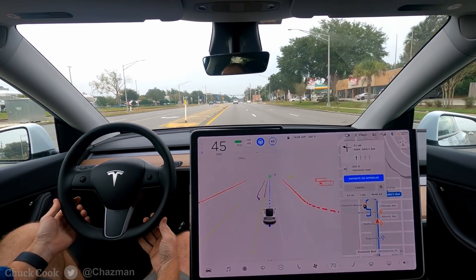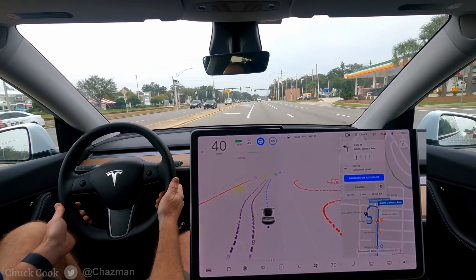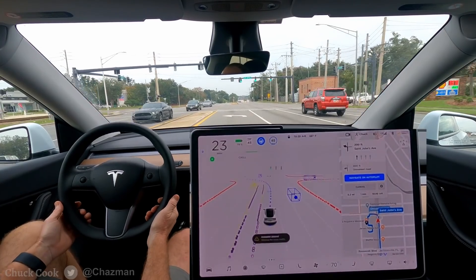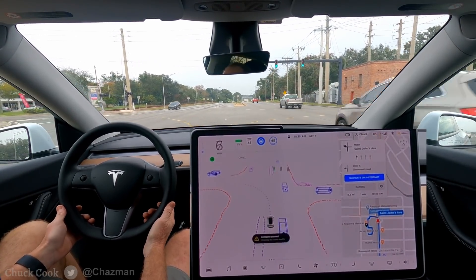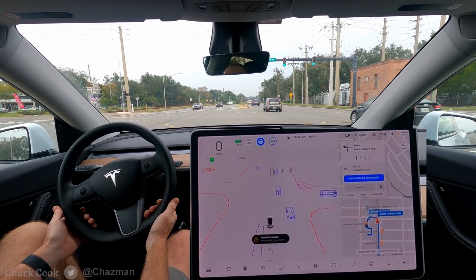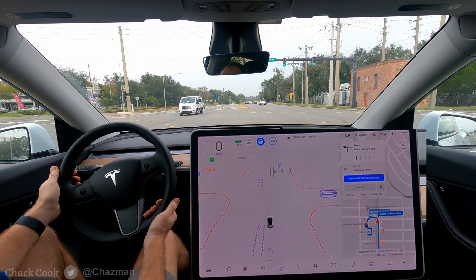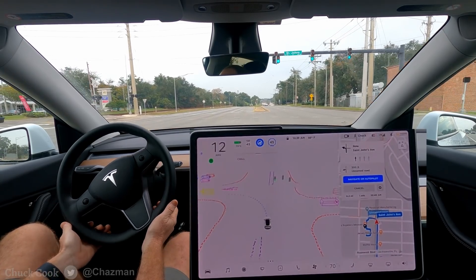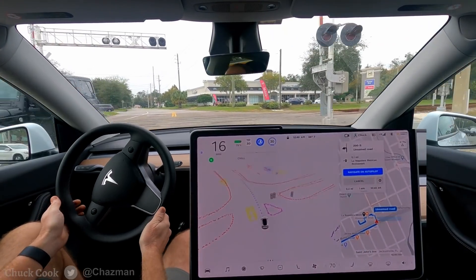Okay this next intersection is going to be another green light with yield without an arrow. At the moment there is no arrow with oncoming traffic. Another left turn across some railroad tracks, but the traffic is approaching from a little bit below a hill. Let's see how it does here. Does it have an opening? And it did a good job there.